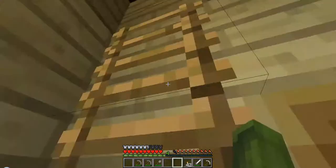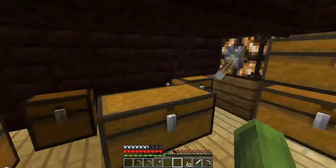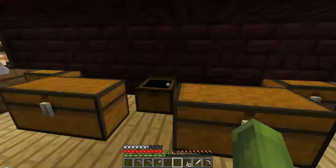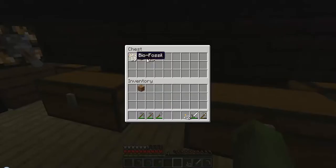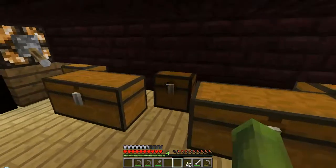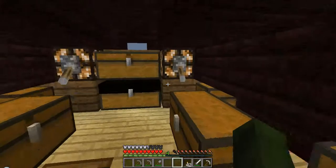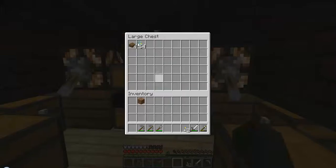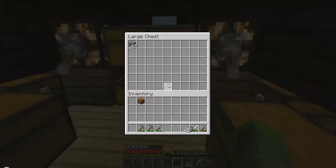Upstairs is where all the magic is — my giant chest room. While you guys were away I took the opportunity to file things away. That chest is for fossils and anything from this mod having to do with dinosaurs. This chest is for wood and building materials like glass, torches, and slabs. And this one is for stone — any stone products, stone stairs, anything like that.